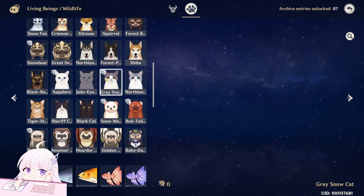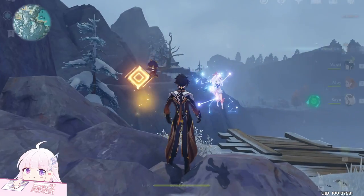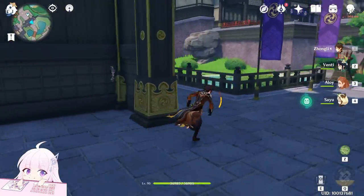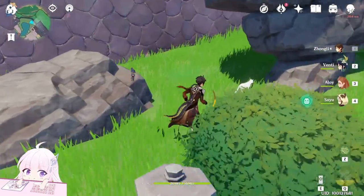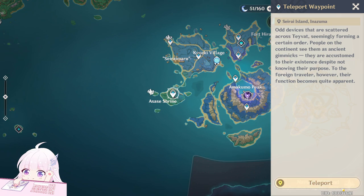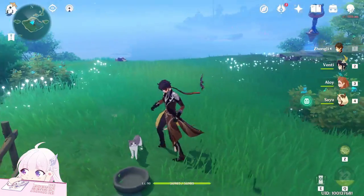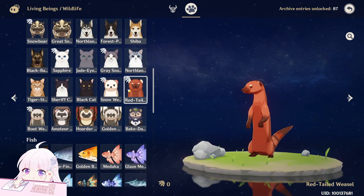Now is the turn of the cats. We can capture only two types of cats. The first is the Zaphir. I know a point at Inazuma — just teleport to Inazuma City, go inside here, and then go there. You'll find this cat watching there. It's a full white cat. Next one, just go to Asase Shrine. Or the Grey Snow Cat — just come here. There are two of them, really easy to capture.